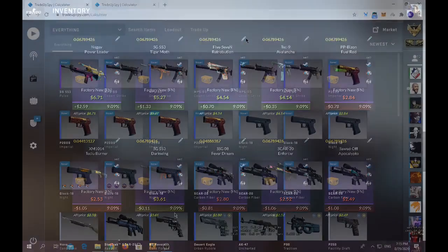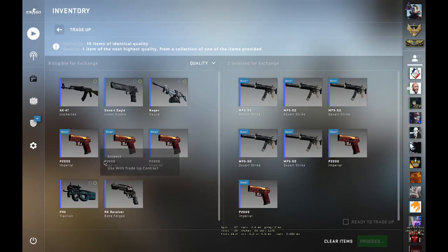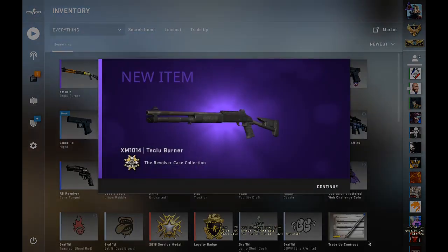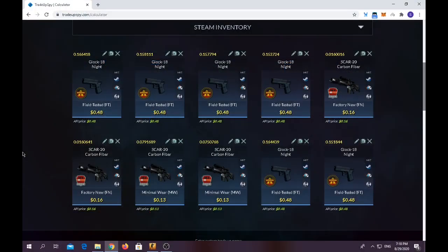Let's do it! We're placing in the trade-up skins — here are the five P2K Imperial skins. We lost money. Let me check — yeah, we did lose money, we lost around a dollar. I got distracted by WhatsApp messages. So two losses so far, and now on to the final trade-up.